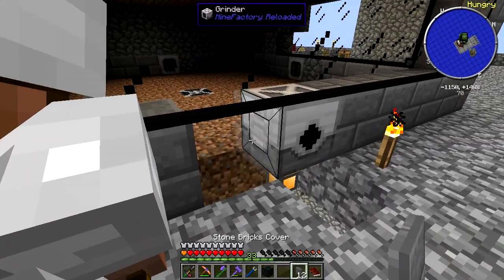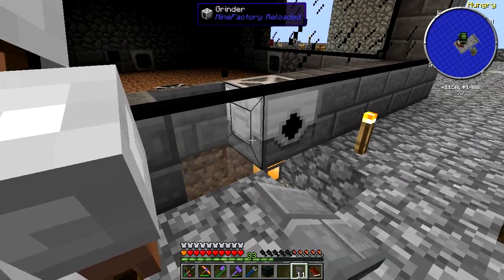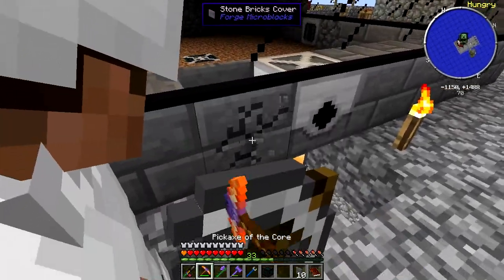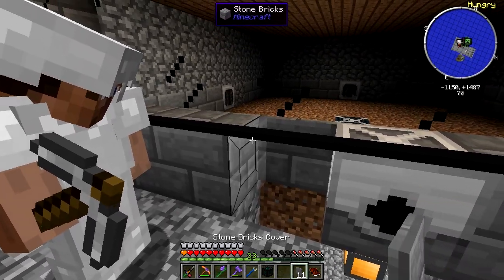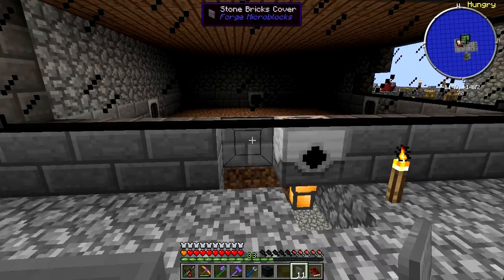Covers let light bleed through. I'm not sure — I'm pretty sure micro blocks just let light through. They always did that in Red Power 2. Then how to do this?